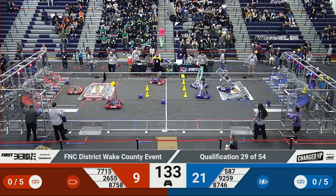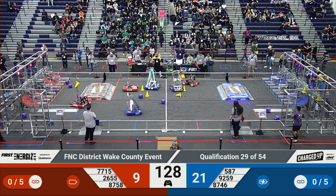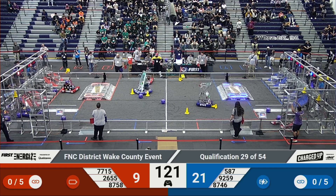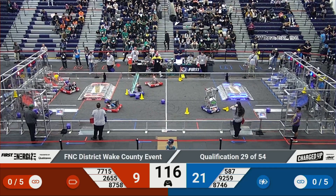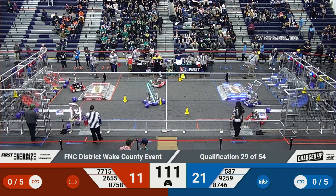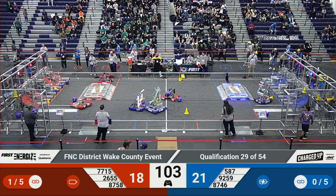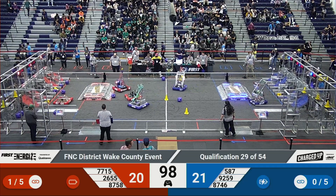Now on to Teleoperated. It looks like Platypia have a cube, and they're going to throw it into the lower station. It looks like they are attempting to steal pieces from the Blue Alliance, a very smart strategy. Team 587 attempting to pick up a cube from the ground, and it looks like they cannot currently get it. 7715 drops a cone and places a cube into the lower level. That is the Red Alliance's first link, with 8758 pushing a cone into the bottom level.